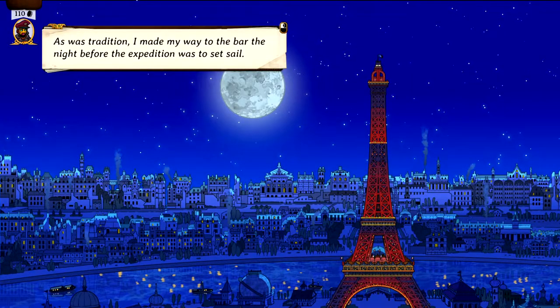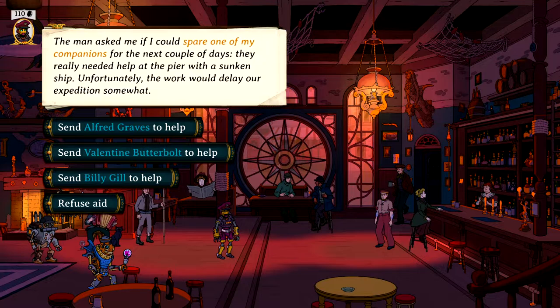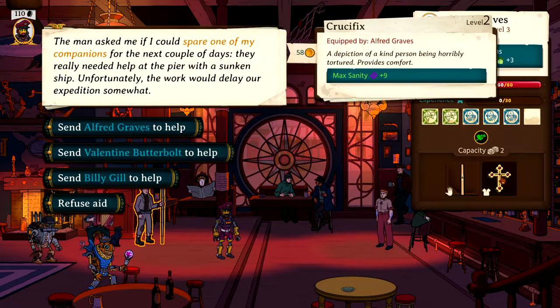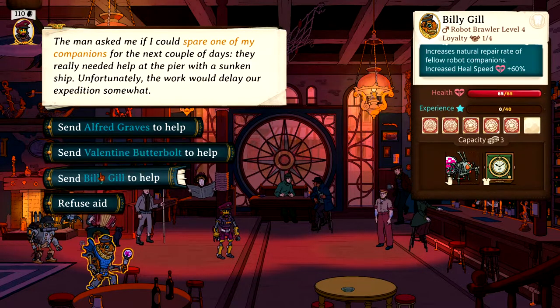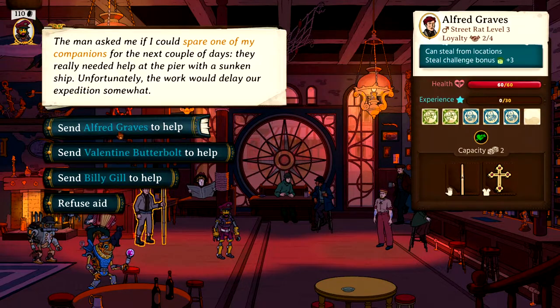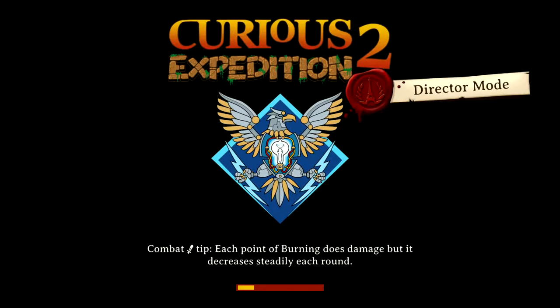Lux Labs, yes please. As was tradition, I made my way to the bar the night before the expedition was to set sail. It was a quiet night at the tavern, which I was enjoying with my comrades. After a couple of drinks, a sailor approached us. The man asked if I could spare one of my companions for the next couple of days — they really needed help at the pier with a sunken ship. Unfortunately, the work would delay our expedition somewhat. In case I lose them, I'm going to give him Alfred Graves, because that's probably the one I'm going to miss the least. He loves me, apparently.